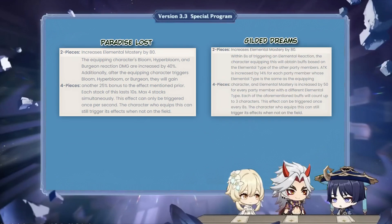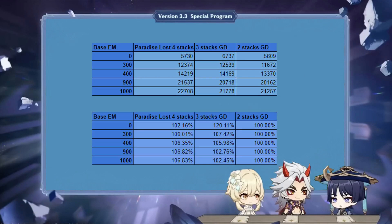Now I can finally start to compare the Gilded set to Paradise Lost. While Paradise Lost affects the reaction bonus, the Gilded set affects the EM bonus. However, as elemental mastery suffers from diminishing returns, this could negatively impact the Gilded set in the comparison. As you see from the data, the significant EM buff given by the Gilded set works wonders at low EM amounts, but it starts falling off as you build more EM, and if you have 400 or more, Paradise Lost becomes consistently better than even Gilded with max EM stacks.